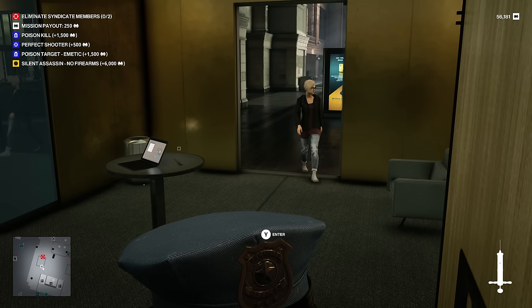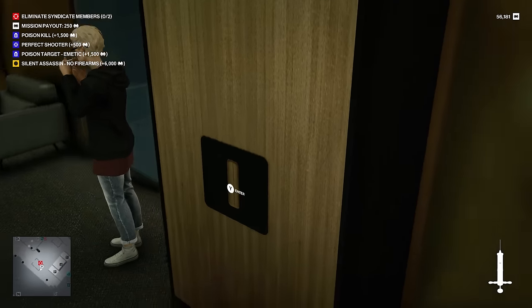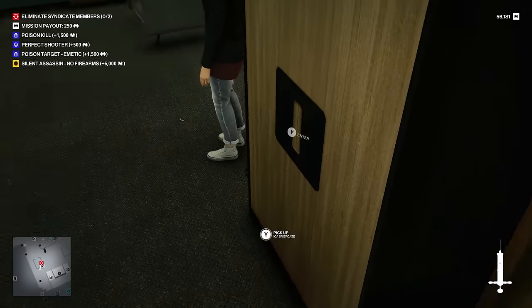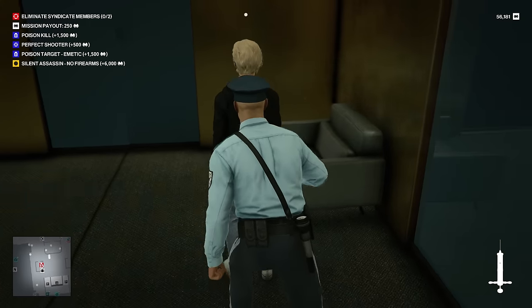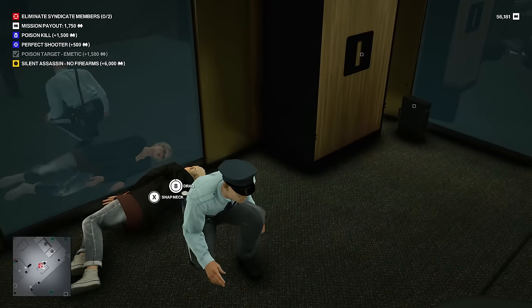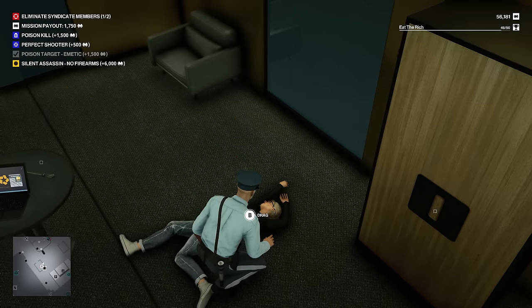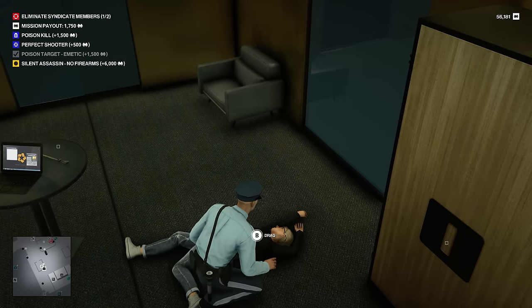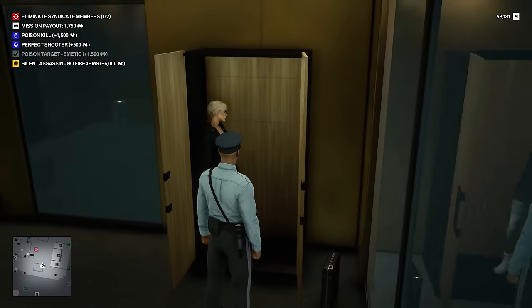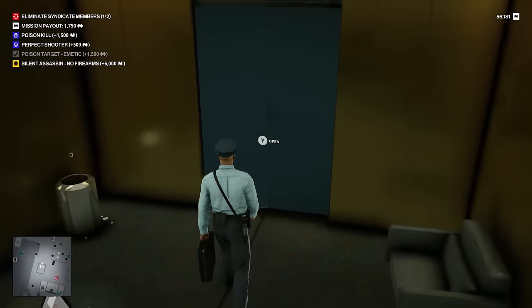Moment of truth — she's walking in here. I don't know if I'm going to be in a bad position. Poison target. I don't know where she'll stand when she smokes the cigarette but we should be good. If not, we'll catch her when she's walking out. Just here inspecting the corner of this glass. I do not want to accidentally hit her with the briefcase. Got her. Okay, we snap her neck. Wait — oh, it says poison. No, that's fine. This will surely be a blow to the syndicate. I have a poison kill — let's just dump her.